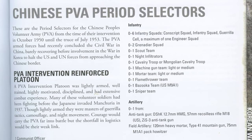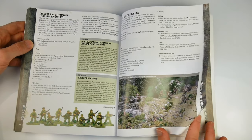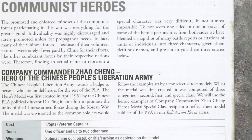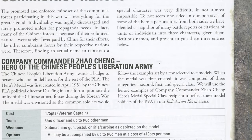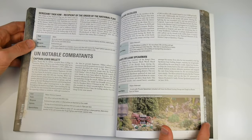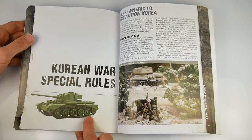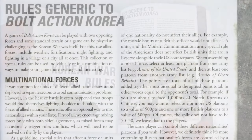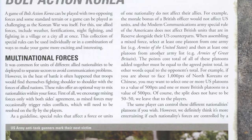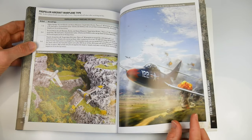The major powers have their own period selectors, again covering the events and years of the war. The notable combatants section appears to be the book's equivalent to the legends found in the World War II versions, with rules and points costs included for a number of individuals that may be deployed. The very last section covers various generic special rules that add an extra layer of accuracy to gaming in the Korean War — new rules, rules for suitable weather conditions, river crossings, and so on.